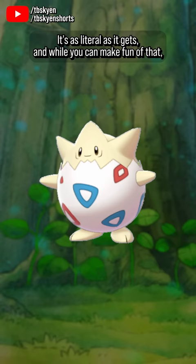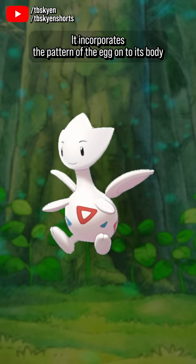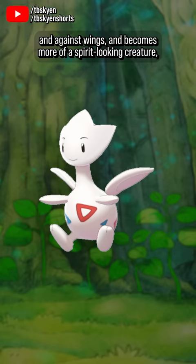And it is so much a mascot design, it really wears its purpose on its sleeves. It is literally an egg with a happy cute little anime face — it's as literal as it gets. And while you can make fun of that, you can't deny that yeah, it bloody well works. Togetic then abstracts that design a little; it incorporates the pattern of the egg onto its body and gains wings, becoming more of a spirit-looking creature — the embodiment of the power of friendship.